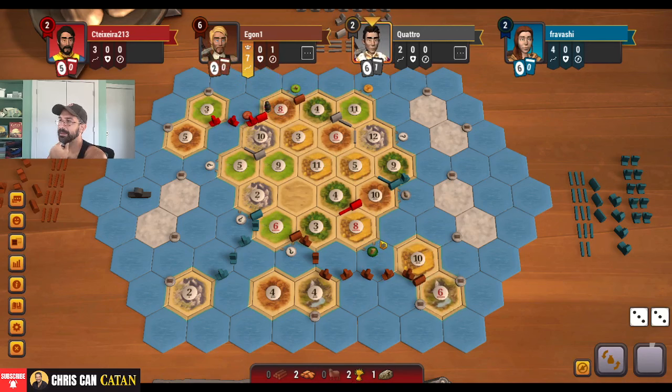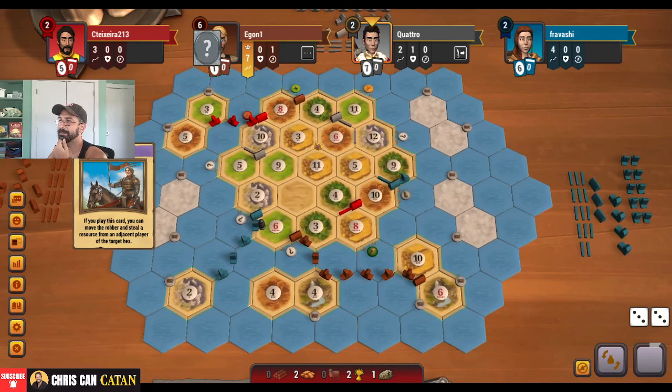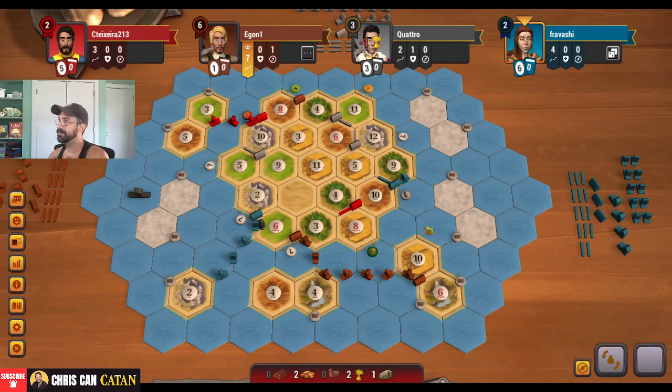We are getting close to a city, which could be really good for us. Get this off of our aid hopefully. He gets what he needs, which is actually kind of perfect for us. Good block. Those sixes — not great to start the game here.